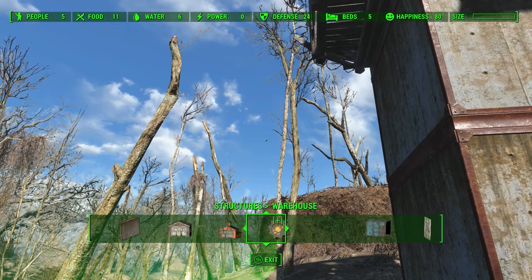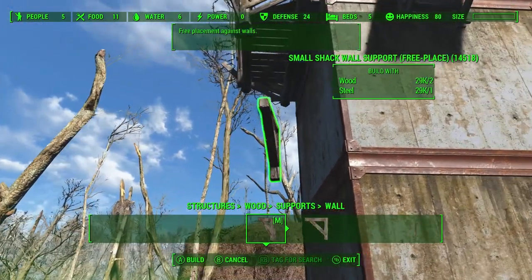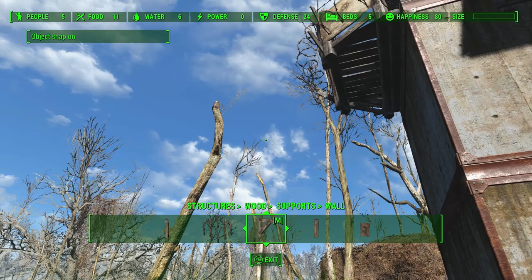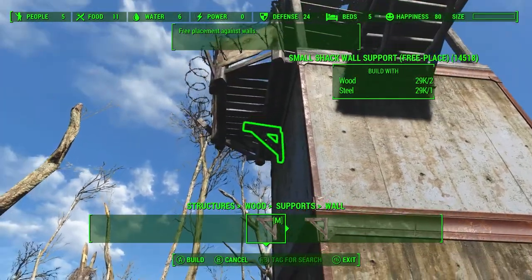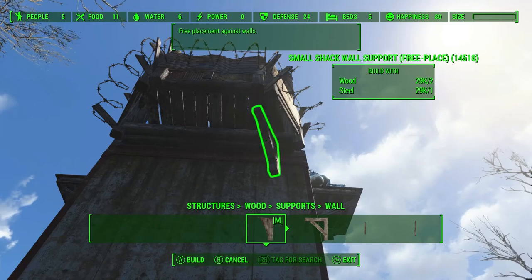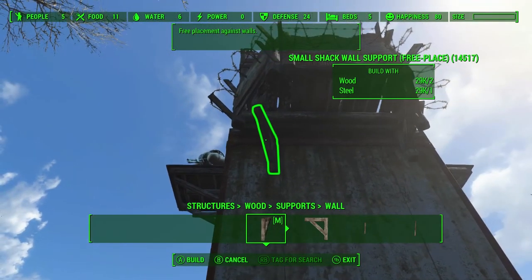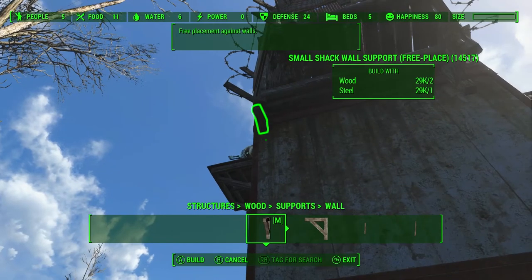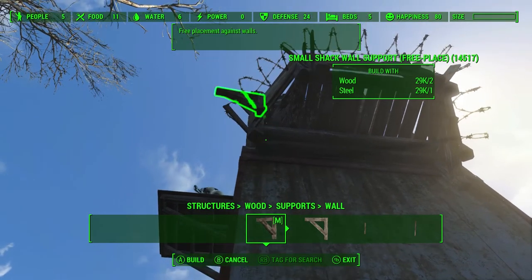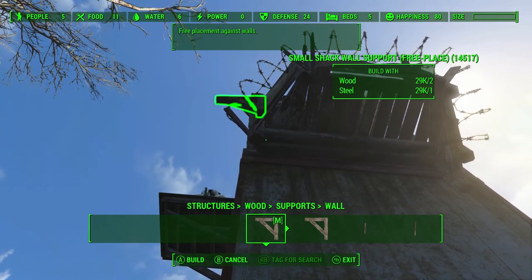I keep forgetting I've got to go in the wood section to get to my supports. Now I can use these ones. Let me turn my snap back on. Try that again — see if it snaps up here anywhere. No, it really doesn't, so we're just going to have to play with it. I'm not sure — that might work.